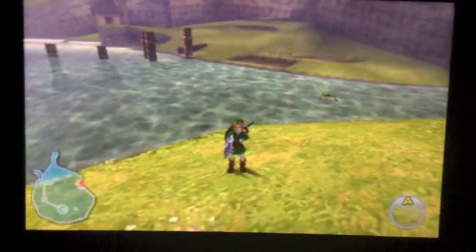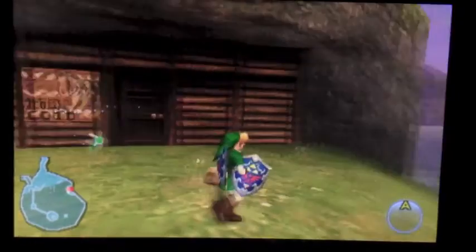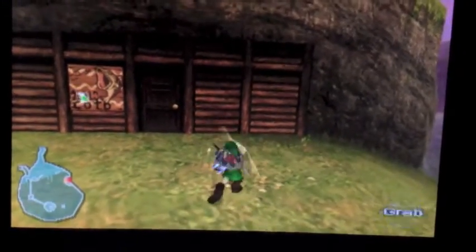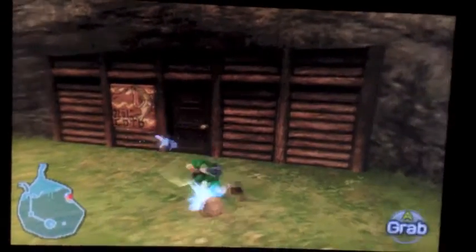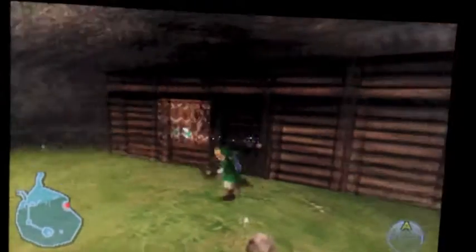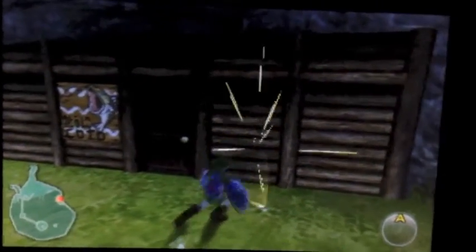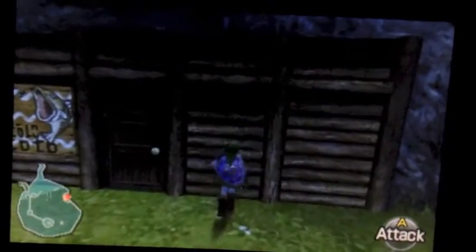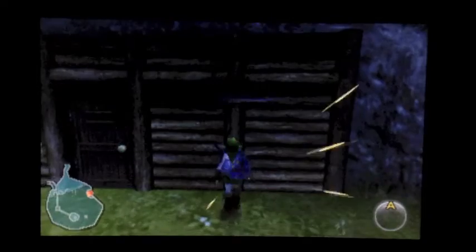I walked back in there and walked back out, and it fixed the problem. You should have your shield equipped like this — except it's not actually your shield. If you whack this rock, you can tell that I'm using up Deku sticks — I'm down to 19. Now I'm using what looks like my Kokiri sword. You just want to use up all your Deku sticks — you can see them flying. This is weird, because adult Link's not supposed to be able to use Deku sticks. I need to drain all of them. Yep, that's all of them.